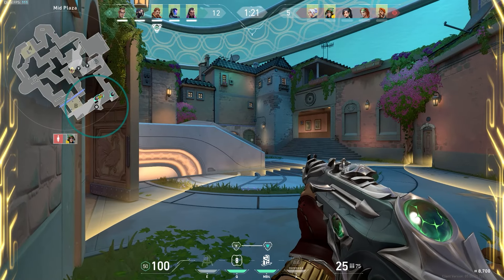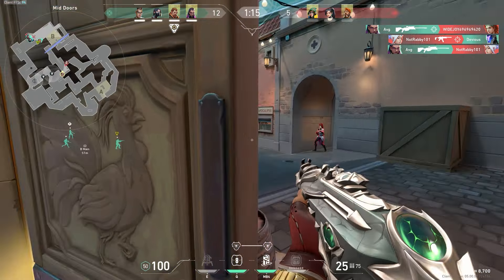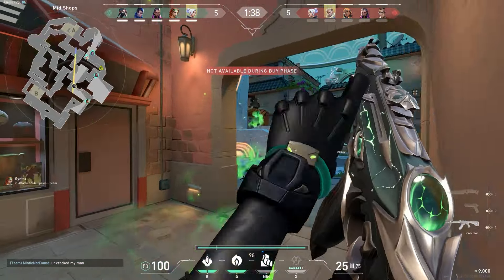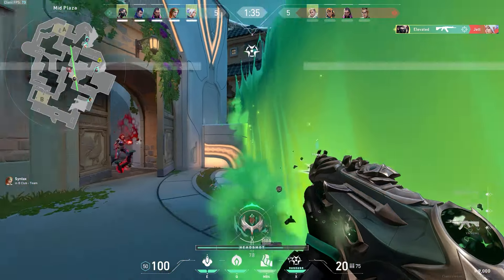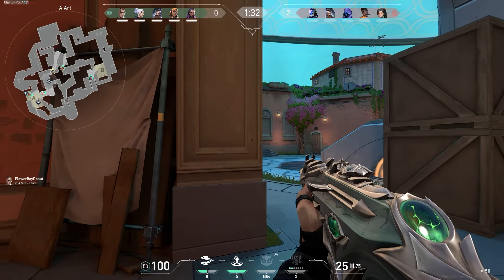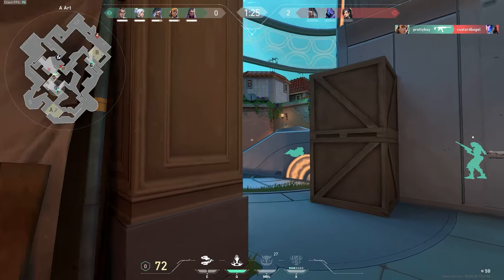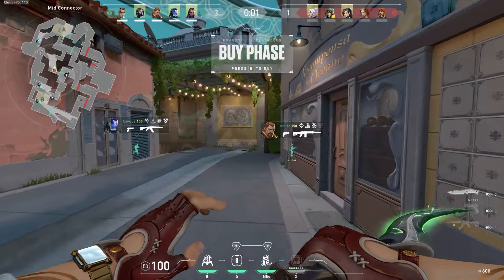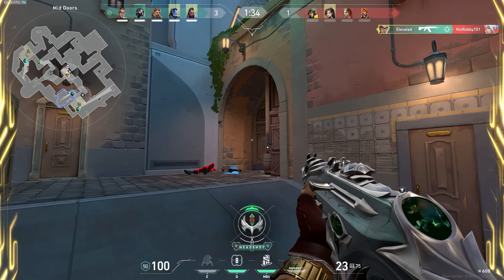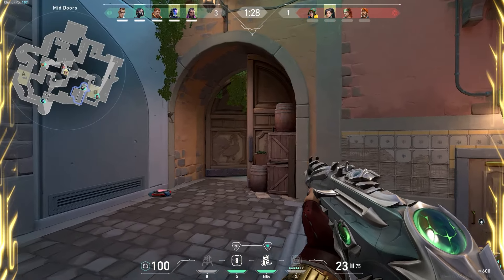Instead, I think if you just control middle as an attacker, you can find some nice lurking kills, hear rotations, and then maybe have a single player backstab on the lurk as the rest of the team goes down A or B main. Mid is kind of like Icebox mid — you don't really push mid that often on Icebox, but you certainly lurk through there and it can have a lot of value. On the defensive side, pushing out into middle seems a bit harder because you're coming out from a choke point and are exposed to potential crossfires from both attacker spawns. Teams will probably use sentinel utility to either block off mid in the case of Sage, or at least keep an eye on the mid choke points, then play a bit more stacked towards site with somebody rotating through middle off the sentinel's utility.